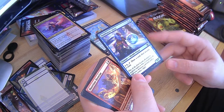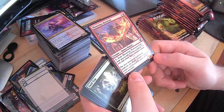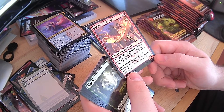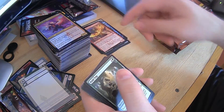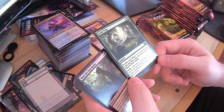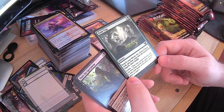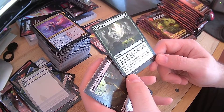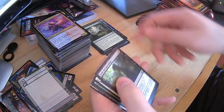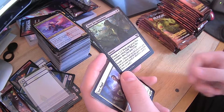Discard a card then draw a card with Soothsayer — not bad. Illustrious Historian — exile him from your graveyard and you get a spirit token. A little expensive though. Field Trip — search for a basic forest, put it onto the battlefield tapped, then shuffle, and then you can learn. Not bad. Hunt for Specimens — pest and learn. Star Pupil — pretty sure we've already seen him. Fractal Summoning — it's a Lesson which is useful, and you get X plus 1, plus 1 counters.